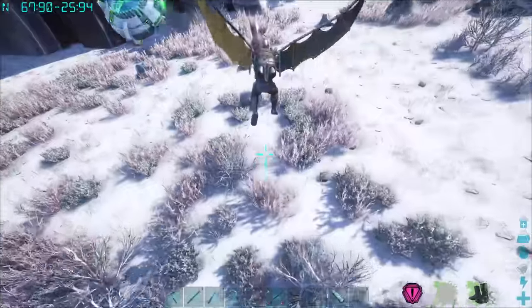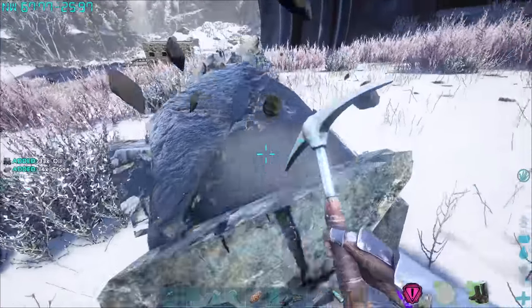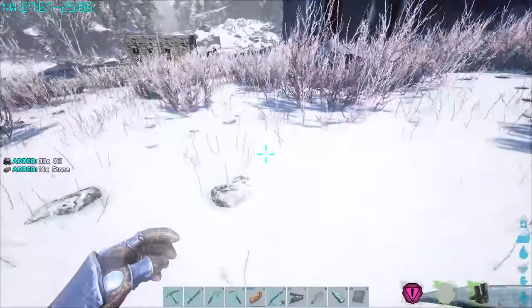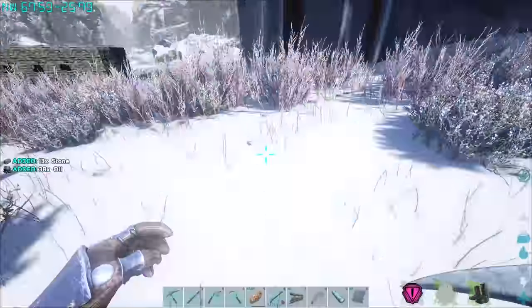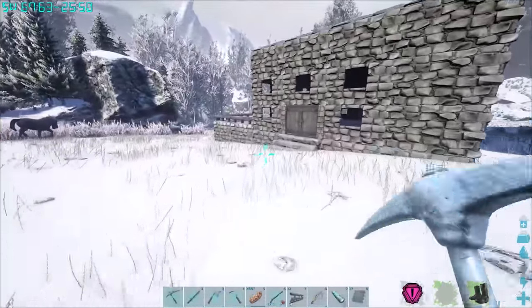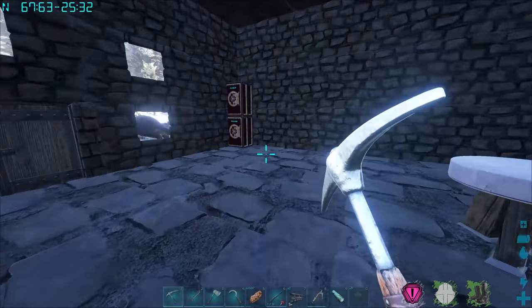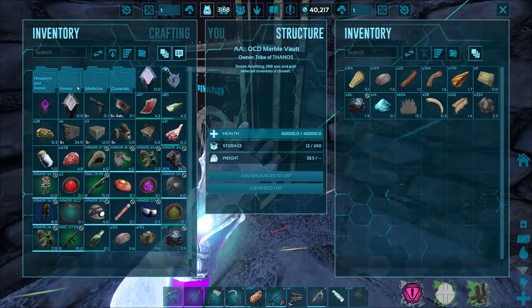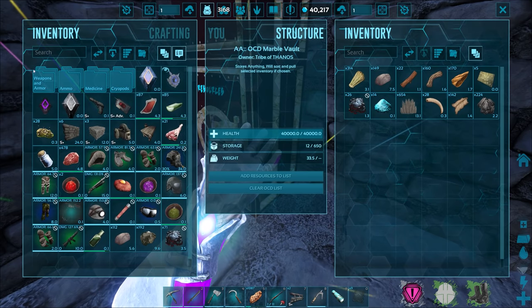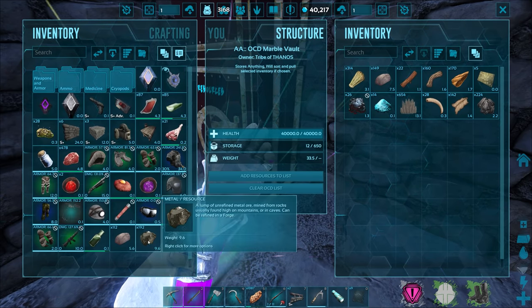There's another one of those oil rocks — yeah, there are multiple oil rocks around here. Let's grab them — you can combine oil with hide to get gasoline, which is great. I'm not sure what else we'd use oil for immediately, so I'll probably just store it. I already have about 70-79 gasoline, so that's not too bad.